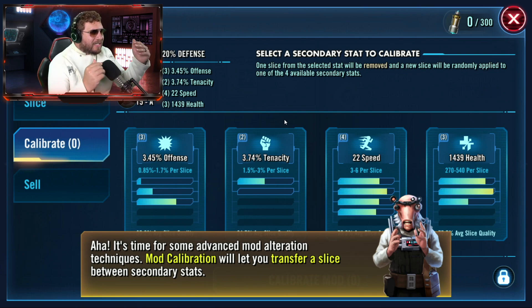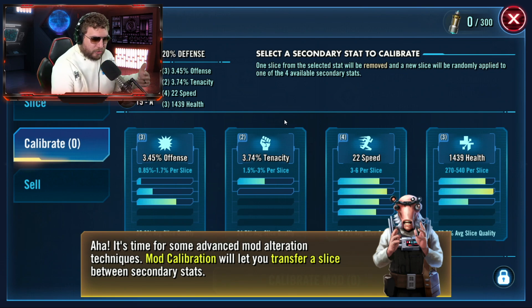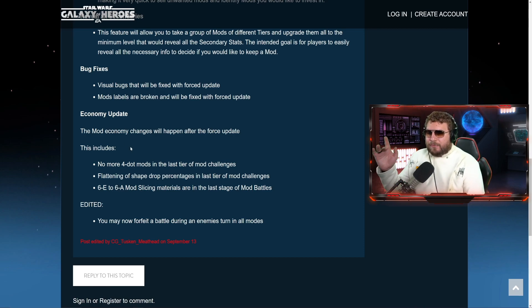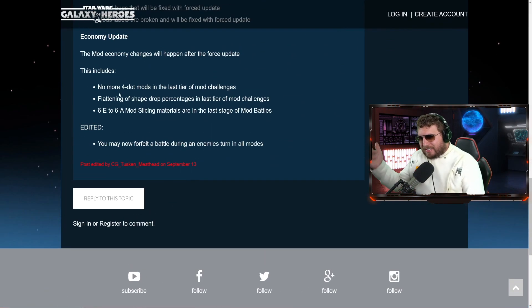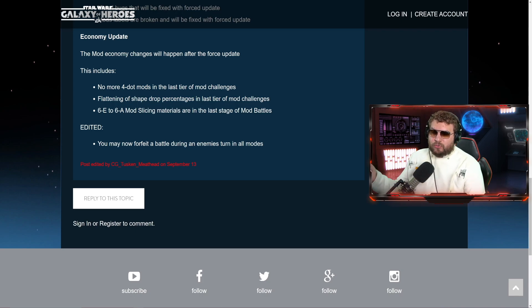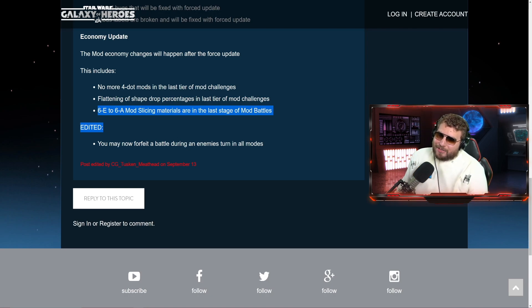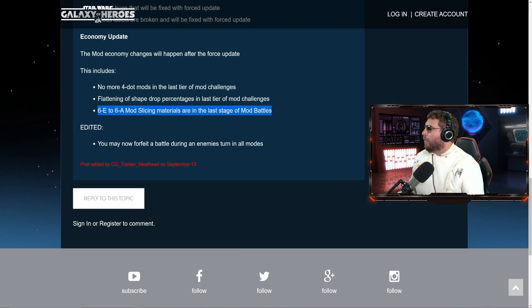We have this new mod calibration tool, and I want to be your guinea pig — let me make the mistakes and figure out what's going on before you start putting your resources into these. Overall, this is supposed to make your good mods even better and hopefully your garbage mods usable — getting more speed on them is probably going to be the name of the game. No more four-dot mods, flattening the shape percentages meaning easier to get crosses and triangles, and 6-to-6 mod slice throws are now available in the last stage of mod battles. I think we're going to get seven-dot mods in the near future.